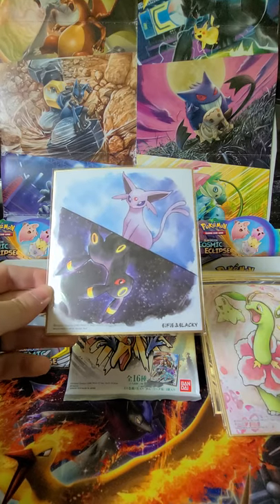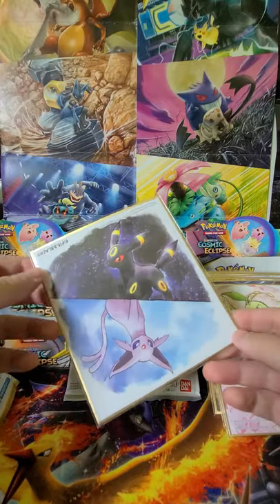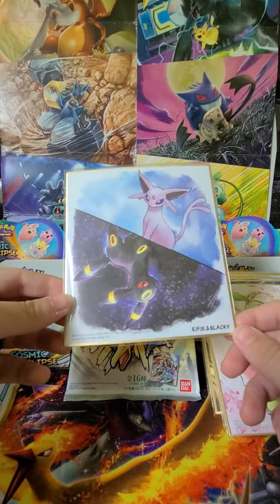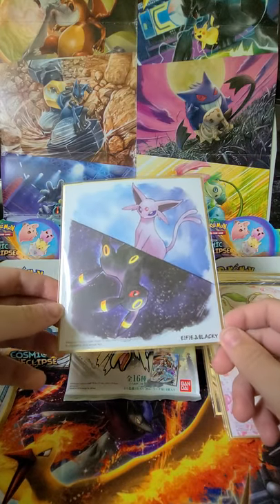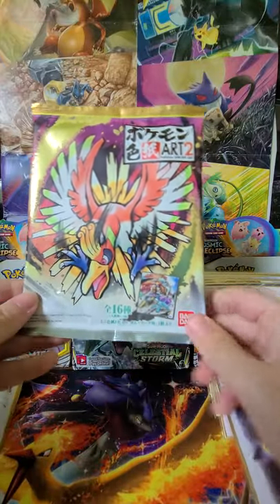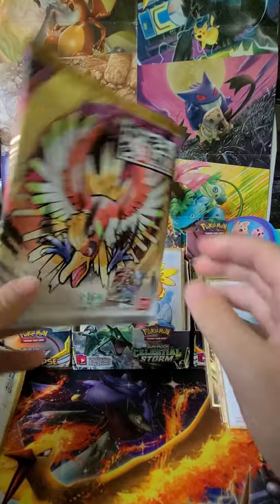We actually have the Espeon and Umbreon here! This is really cool — this is number 5. Having their characteristic with the night and day is astounding. As we know, they only evolve into Espeon during the day or Umbreon at night. I really like how they did the artwork on this with the two fractured in the middle, showing the differences that highlight the two of them. This is an awesome piece. We haven't pulled any doubles, which is awesome — I believe you're guaranteed not to have any doubles in these boxes.